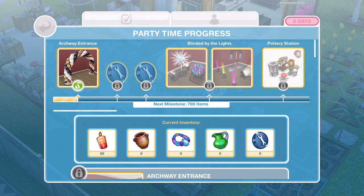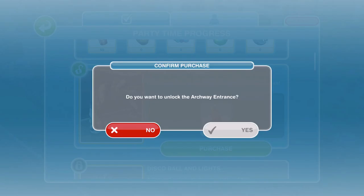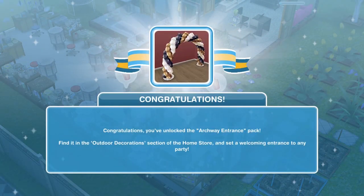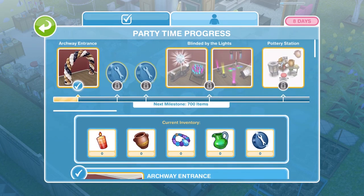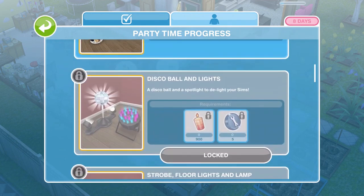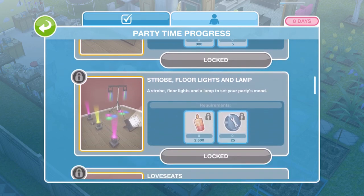This is our Party Time progress bar. The archway entrance — we've won that because we need 50 candles for it, so we can go ahead and purchase that. Unlock — yes please! Congratulations, we've unlocked the archway entrance pack. Let's take a quick look at this Party Time progress. As we go along collecting all the different things, you need to collect different amounts of different things. For the disco ball and lights, we need 900 candles and five constructor coins.